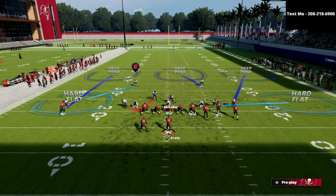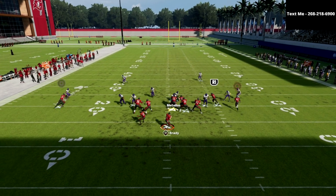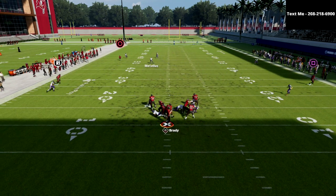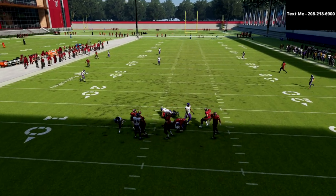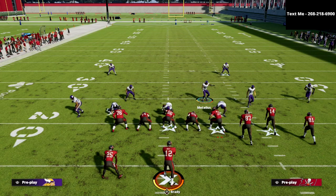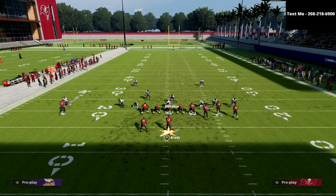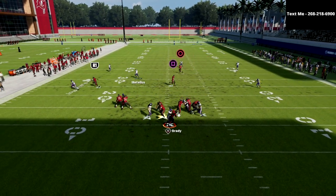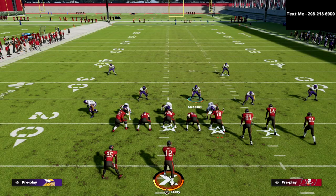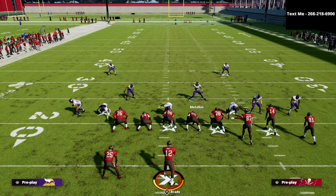Now what you get is a five-man pressure where they have to block both their tight end and their running back. Even when they max protect, it was actually really close to coming in — and if you have a faster, more agile pass rusher, this will come in fairly consistently. Let me show you one more time with max protect: this blitz comes completely clean off the left side. This is what makes the Nickel 335 Odd the best defense in Madden — you can consistently send pressure regardless of their blocking scheme.